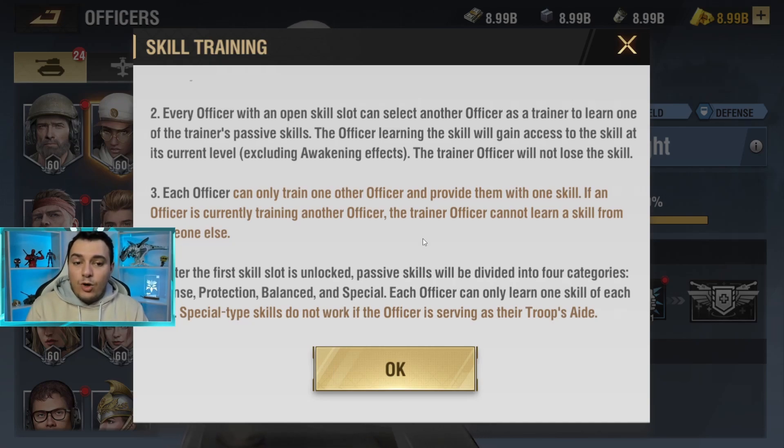The trainer officer will not lose the skill — so both officers benefit from it. Each officer can only train one other officer, meaning you can only get one skill from each officer and provide one skill to another. If an officer is currently training another officer, that trainer cannot learn a skill from someone else.